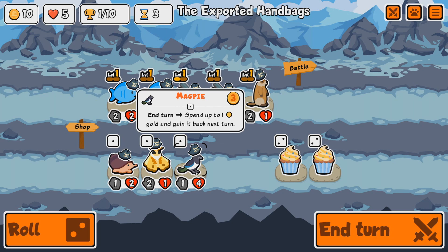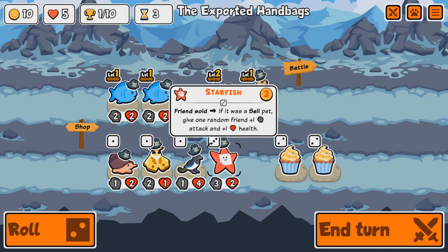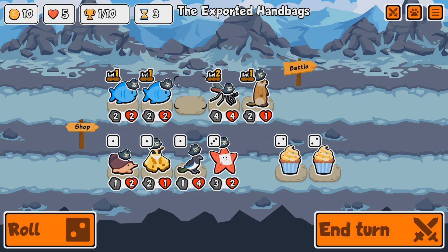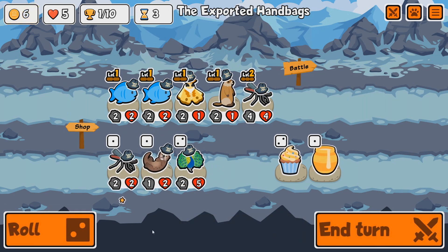End of turn: spend up to one gold and gain it back next turn. And the Moth: at the start of battle, give the front-most friend plus three attack — that could be useful. Let's combine the fish. We get a Starfish: when a friend is sold, if it was a cell pet, give one random friend plus one plus one. I don't have anything that's cell, so let's get a Moth to boost up the Groundhog.